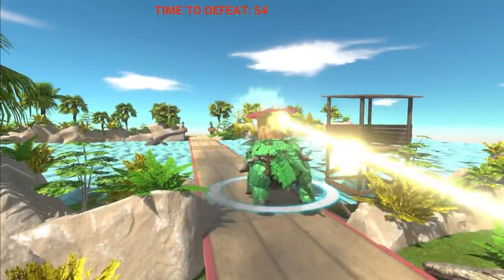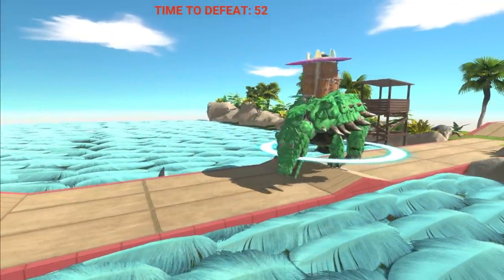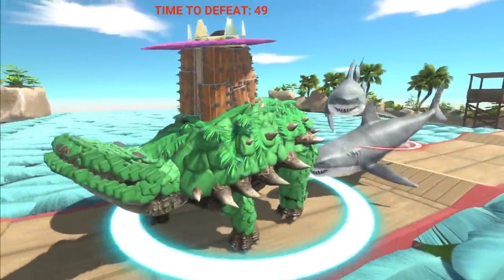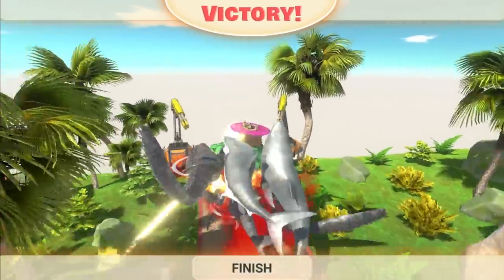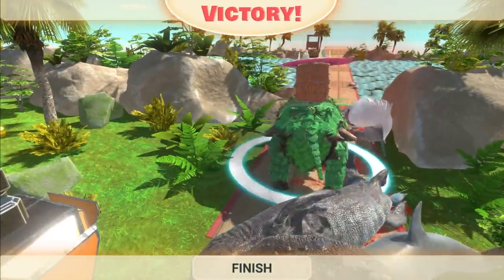This Venusaur is doing its best to get across the map, entering the shark and tuna fish infested waters. There's the shark and the piranhas leaping out of the ocean to attack the Venusaur, who does not care and is being chased by all sorts of creatures — and the Venusaur made it to the end! Good job Venusaur.